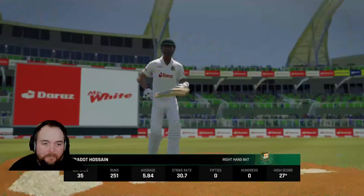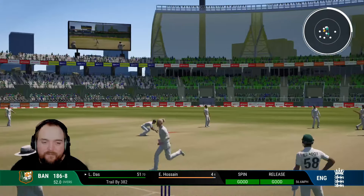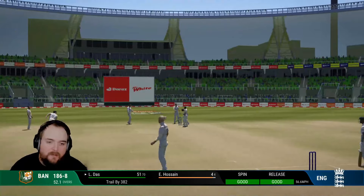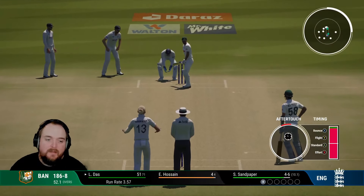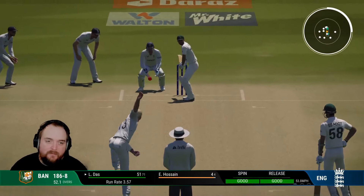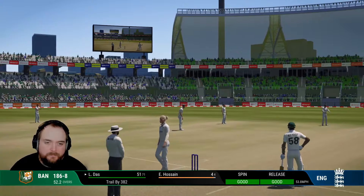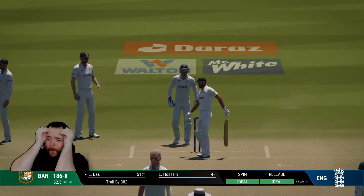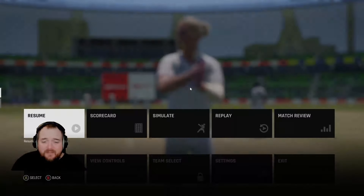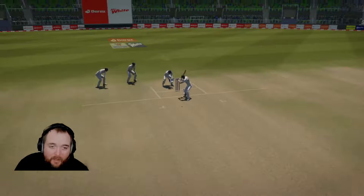Tanny comes in to bowl - off the back foot, there will be another dot. Bangladesh 186 for eight, nowhere near avoiding the follow-on. That's cut - be another dot. That's the dude - the one that goes the other way! How has he bowled that ball? That's unbelievable.